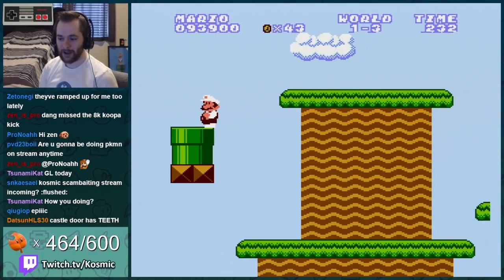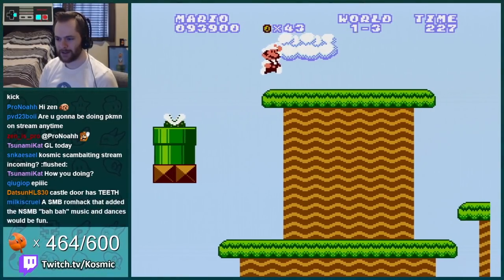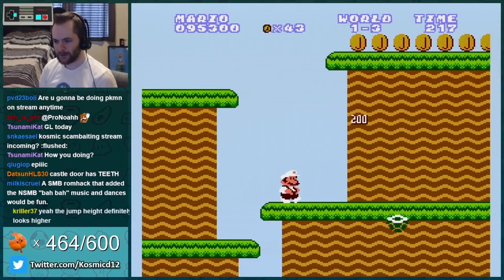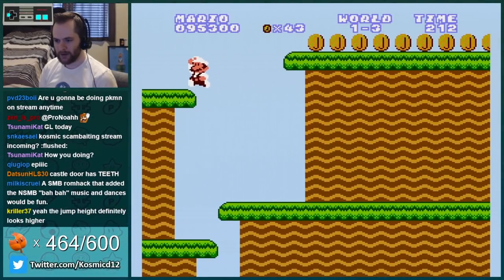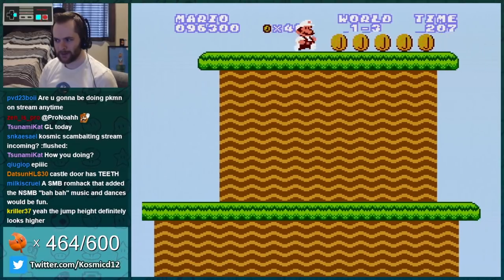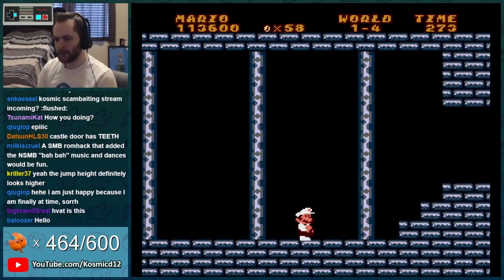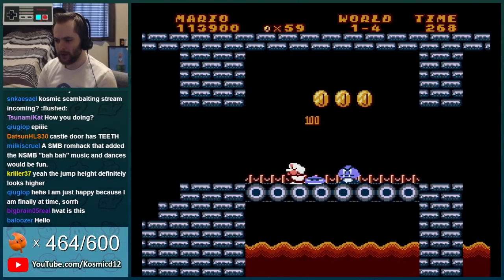There's no way you would make that — it's like you jump one block higher. It's like in between Mario and Luigi. Kind of interesting. The castle looks kind of — hey, I like the way this looks. It's really cool, the fire bar looks really cool too.